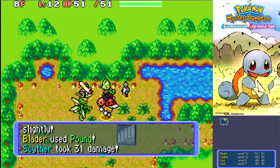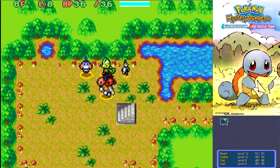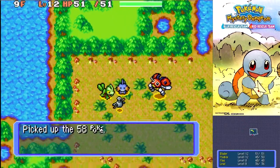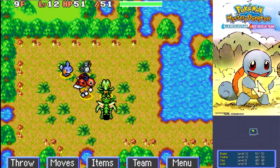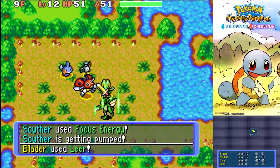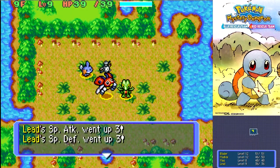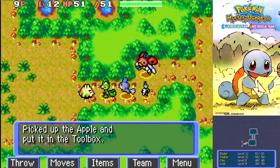Oh shit, he's targeting Ledyba. Supersonic — yes! That'll be good. We might as well move on to the next floor — we're trying to get through the story here. We can come back later for recruitment. Bug-types level up really quickly. Obviously the trade-off for that is that they're usually weak in comparison to most Pokemon. But they can still be useful — they're good against Psychic types at least.